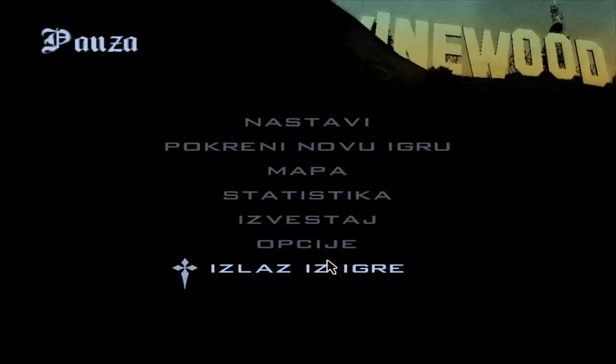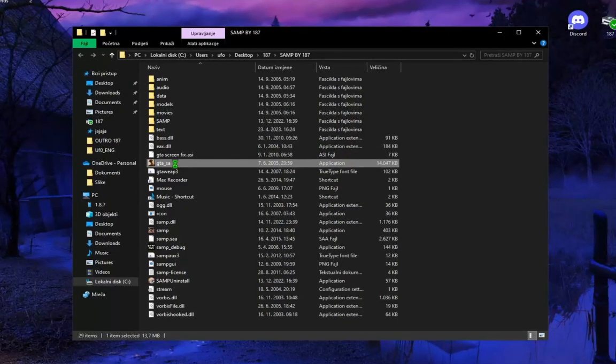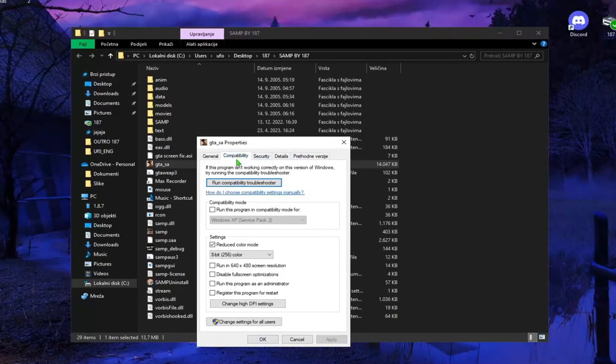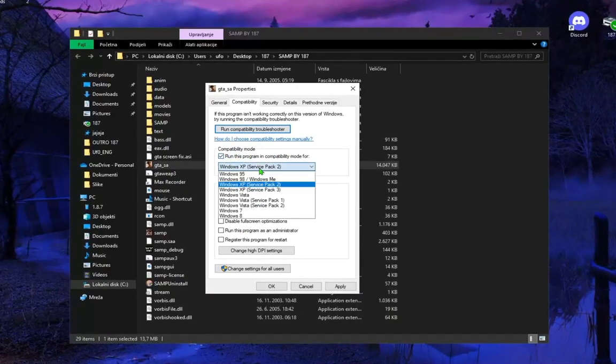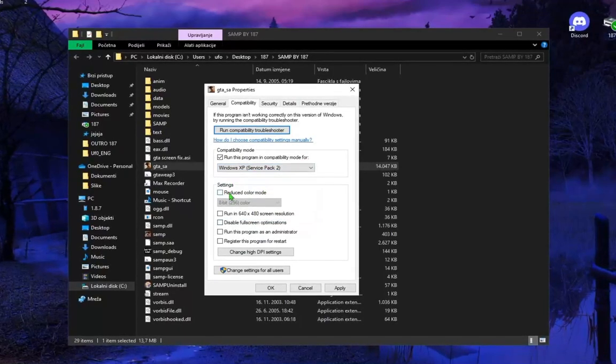The second step is to close your game and find your game installation folder. When you find it, right-click on GTA_SA.exe and go to Properties. Switch to the Compatibility tab, check 'Run this program in compatibility mode,' and choose Windows XP Service Pack 2.